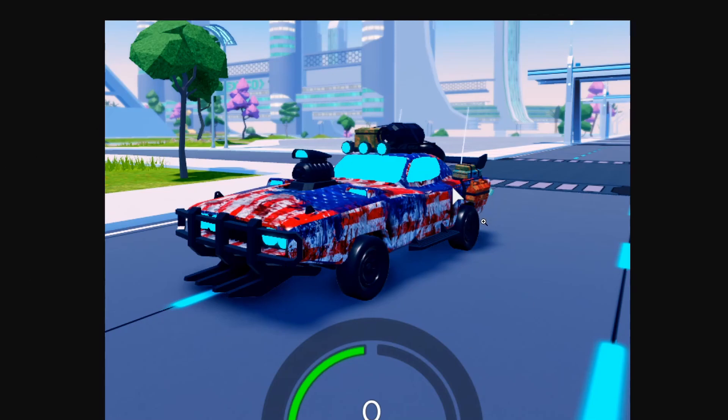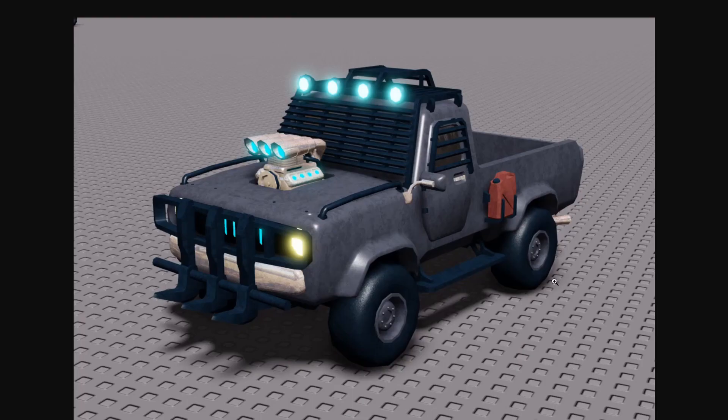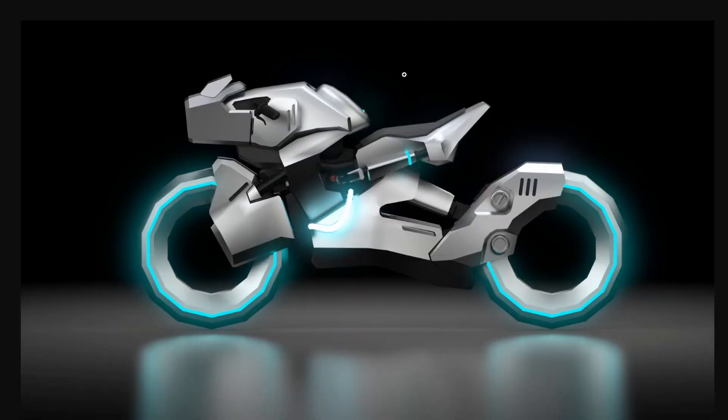There also appears to be a new car in the preview that hasn't been released yet — it has a front grill and a cool extra gasoline tank on the side. I think it's a new truck coming in the next update. You could use it to raid places with people riding in the back — it looks awesome.